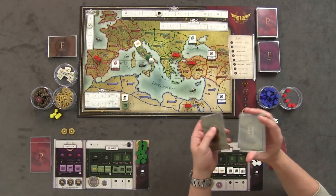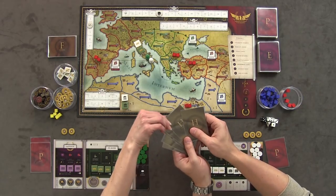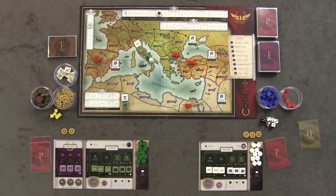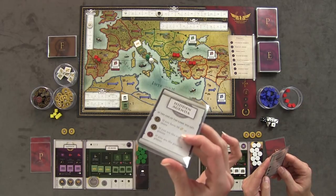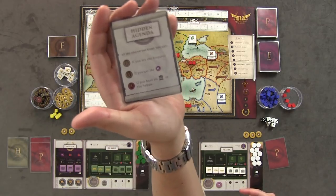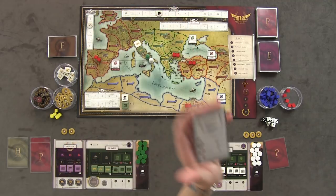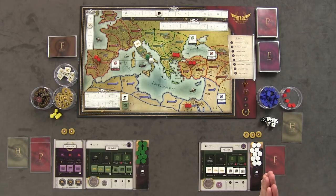We'll be drawing event cards and having forum cards out that we'll explain as we go. For the rest of setup, we each get assigned one hidden agenda — basically end game conditions and goals to earn extra points when we tally up the score. We'll each take one and keep them hidden for the rest of the game. That's it for the setup; let's jump in and start playing.